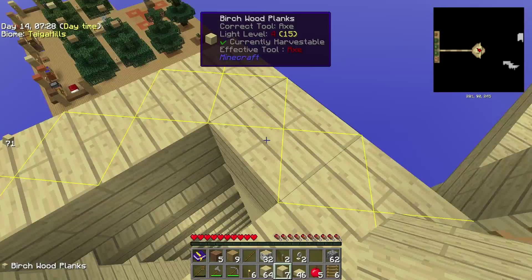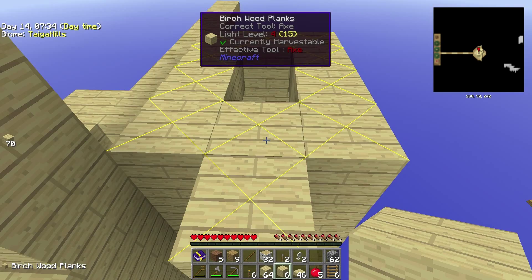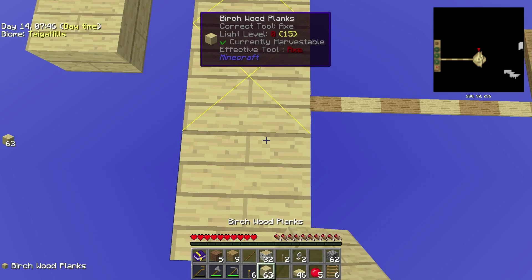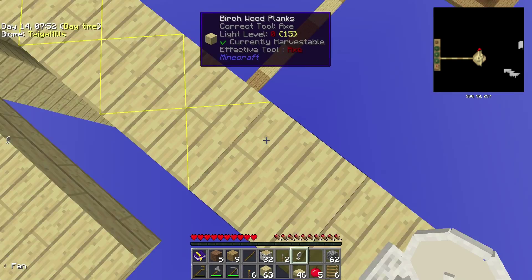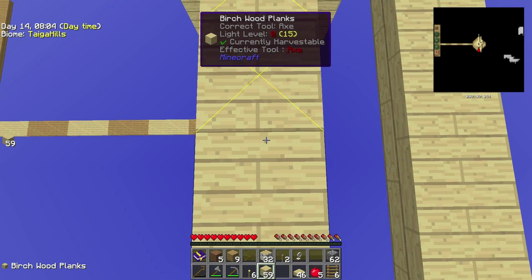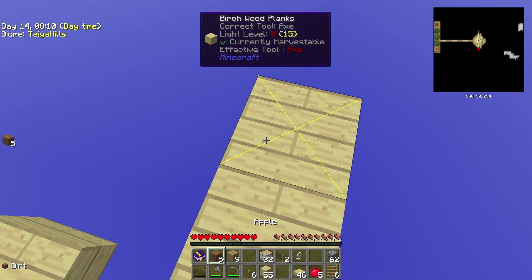Now we are going eight blocks away, and on the ninth block we are gonna put our fan. So there are eight blocks for the monsters to spawn in this direction, and eight blocks to spawn in this direction — and on the ninth block we are putting the fan. This autorefill error is always present, I don't know.